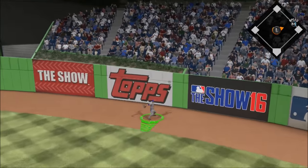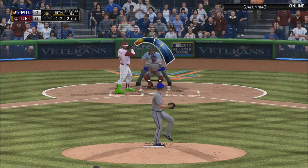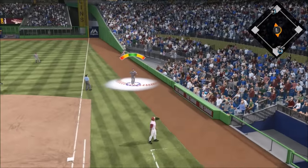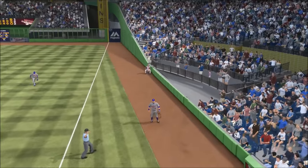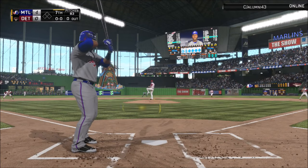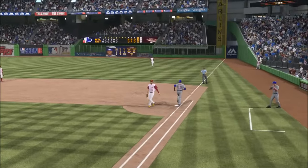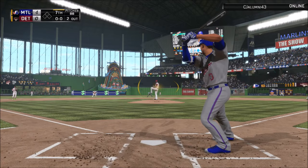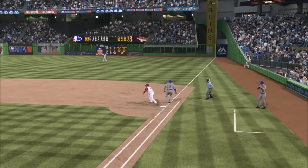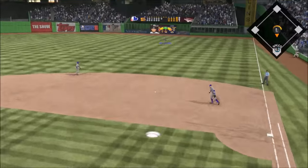Robinson Cano has dropped more than I ever thought - going for like 80-something thousand stubs. He was going for around 200,000 to 300,000 when he first came out, but he's dropped so much. He's lower than that 97 Dustin Pedroia. That Dustin Pedroia is pretty sick and I was thinking about picking him up, but he hasn't dropped at all - staying at 115 to 120-something thousand stubs. That Pedroia is probably the number one second baseman I want at the moment.